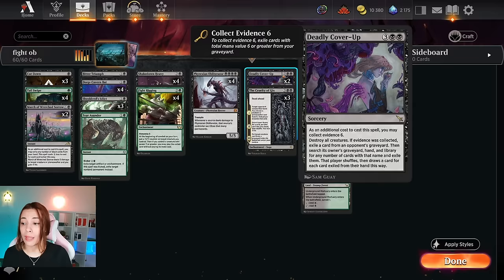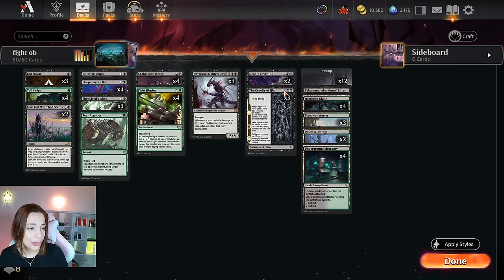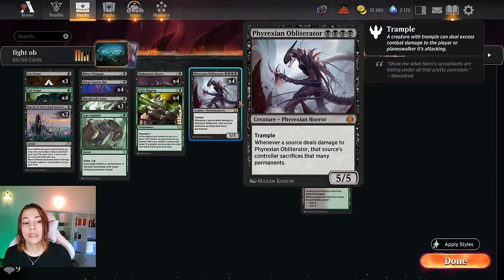We have four Obliterators, two Deadly Cover-Ups. This is a card I wanted to experiment with — although you play creatures, you don't go wide, so you can wait a bit, play Deadly Cover-Up, and then use your Obliterator after. We have three Cruelty of Geeks — amazing because it allows you to get Obliterator back from the grave, steal a creature from your opponent like an Etali or Atraxa, or search your library for the card you need. If you already have Obliterator and need Tail Swipe, you can go search for it.